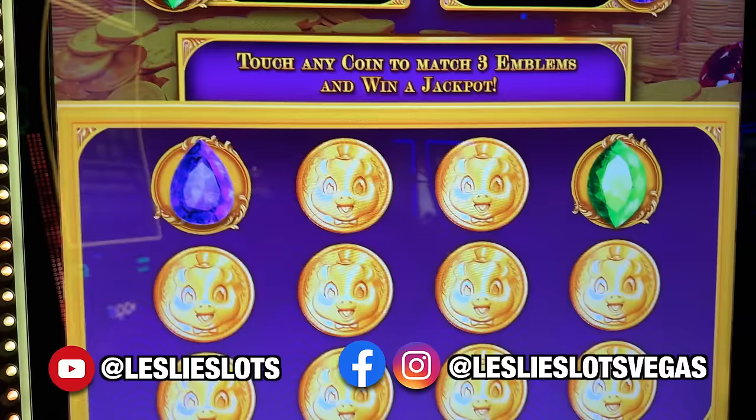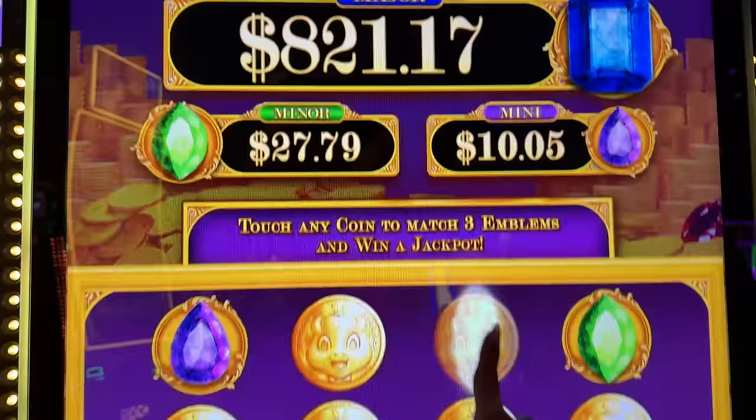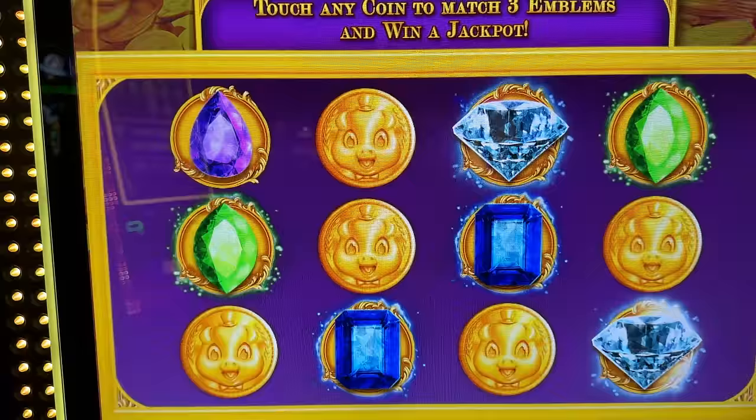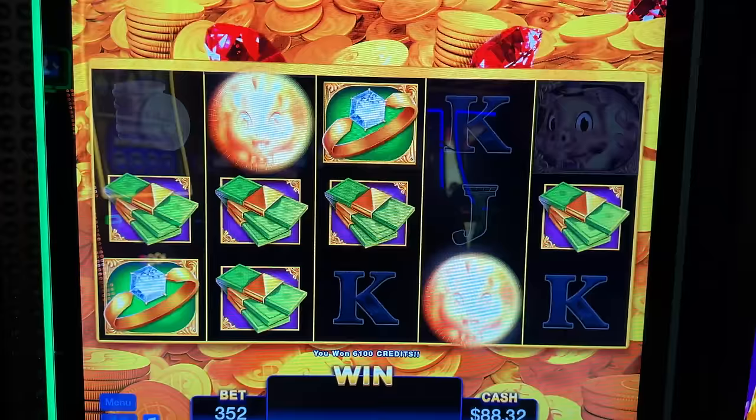We got to match three of these. Green is for the minor, purple for mini, blue for major. Oh my gosh, that is the grand right there — grand jackpot! Oh my gosh, we got two of the grand. Oh, we got the minor. Better than the mini, you know — better than the mini.